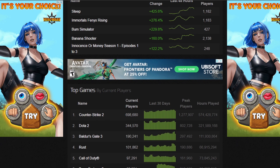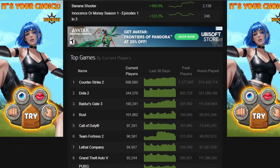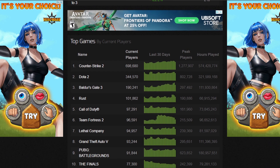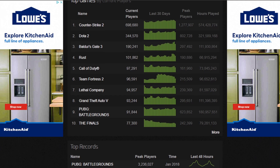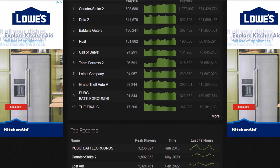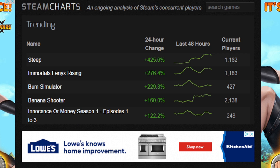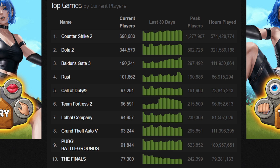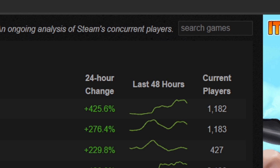This site tells you how many people are online right now playing a game, how many people have been online in the last 30 days, the peak player count, and even how many hours people have spent in the game. What we care most about is the current player count. Right on the home page you can see games that are trending, the top games with the most players, games that have set records, and at the top of the page you'll find a search bar to look up a particular game.